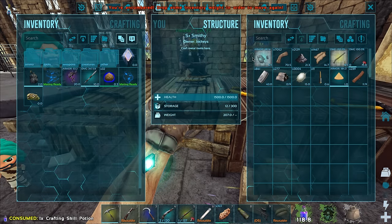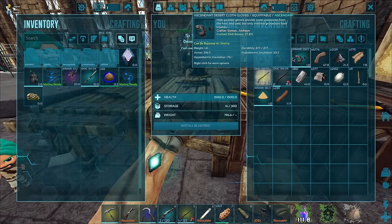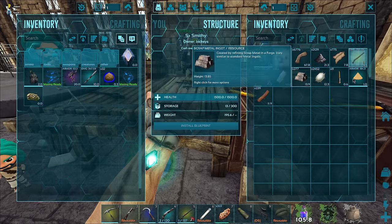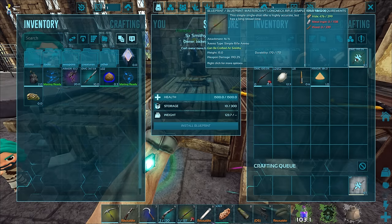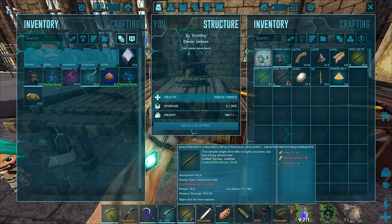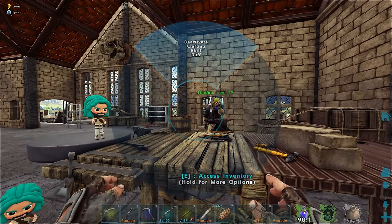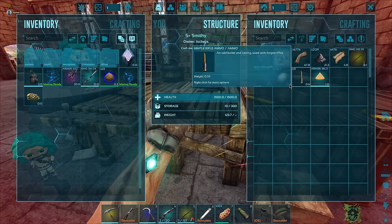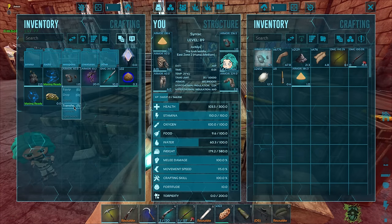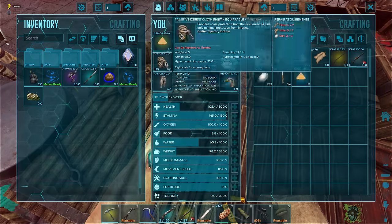Alright, inside the smithy - going to craft two of these gloves. One, two - wow, are you kidding me, one came out so much better than the other! Here's your rifle - boom. Oh, you got a really good one! Mine came out at 13, but that's all good. I was thinking of getting another one when we have more metal. Look at that, putting on my fancy gloves - ooh, fancy. Let's get rid of the old stuff.